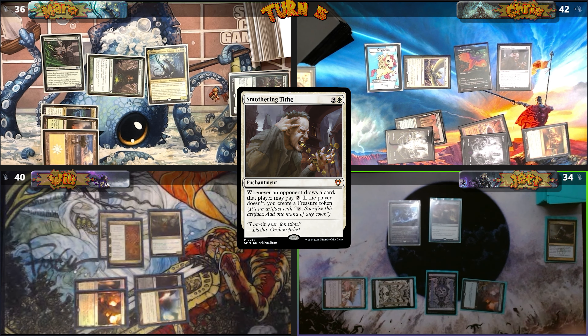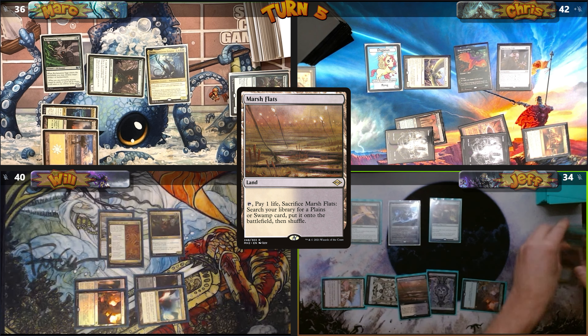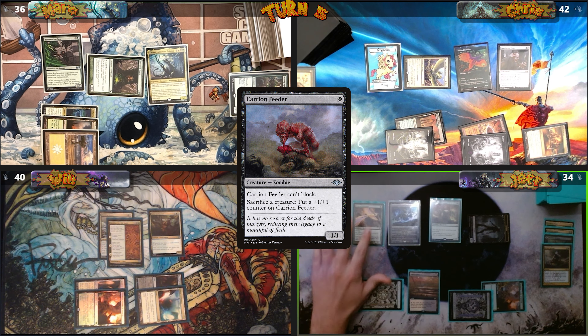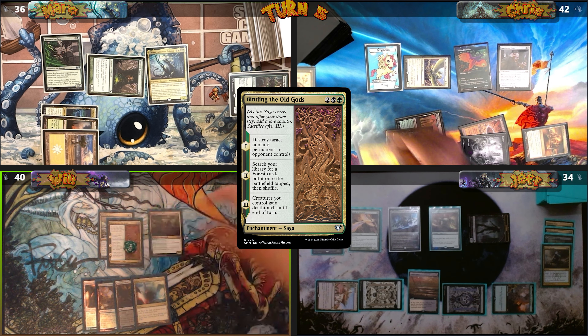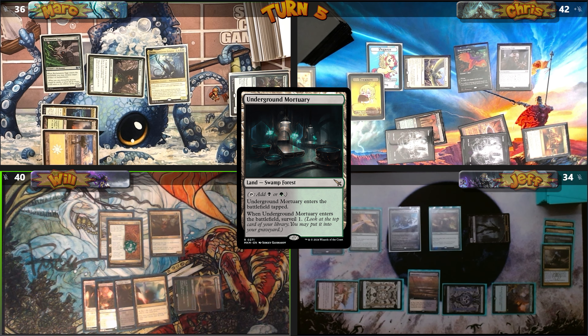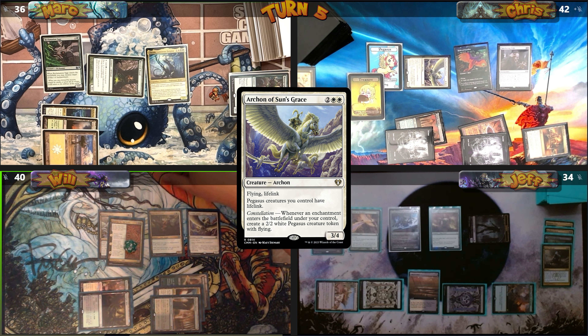Jeff pays for Smothering Tithe, then casts his own Birds of Paradise and plays Marsh Flats from his graveyard. He gets a Zombie from his commander, casts Carrion Feeder, and passes. Binding the Old Gods advances a chapter and I make a Treasure from Smothering Tithe. Will fetches Underground Mortuary, surveils, and casts his own Archon of Sun's Grace.